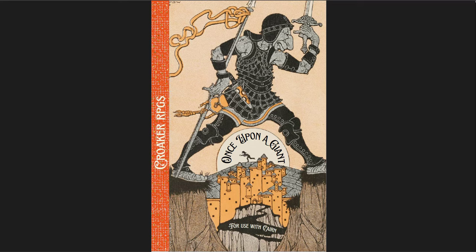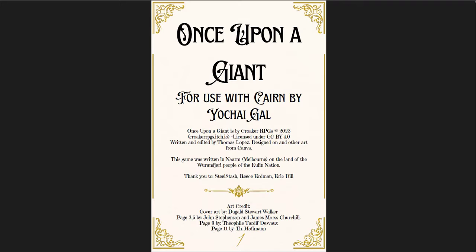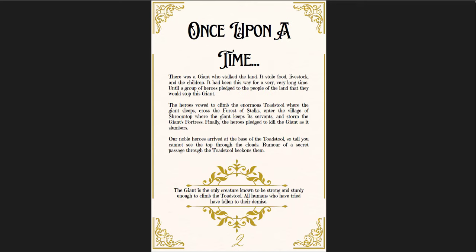As Dolmenwood gets closer and closer to being released, I'm on the lookout for fairytale-themed adventures. Once Upon a Giant is for use with Cairn — it's a very interesting presentation of the adventure. For the most part it's clear, and for a short document it's not hard to find what you want. Sometimes things are spread over a couple pages and it can be hard to connect what's being said to where, but generally it's pretty good.